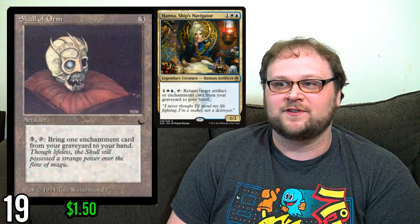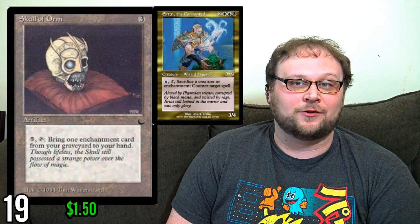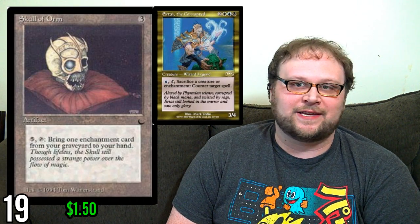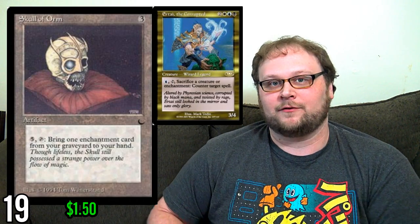Number 18 is Skull of Orm — this card has to be on my list. It has the distinction of being the first card I ever saw from The Dark and it's still one of my favorite cards. When I was 11 I thought it was awesome. The ability costs a ton to activate, but it can effectively be a second copy of Hannah if she's your commander or just in your deck. It also works really well with Zur, creating a loop where you can pick up enchantments, counter stuff by sacrificing them, and get them back with Skull of Orm. Number 17 is Elves of Deep Shadow — obviously good, and this is the set it's originally from.